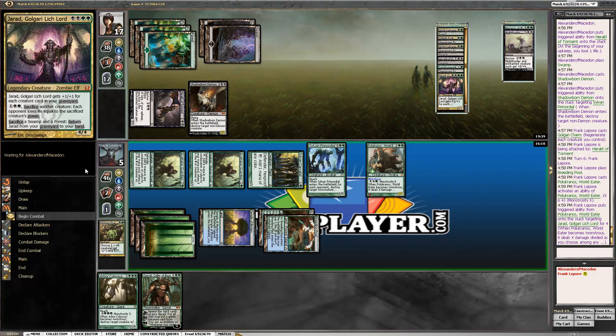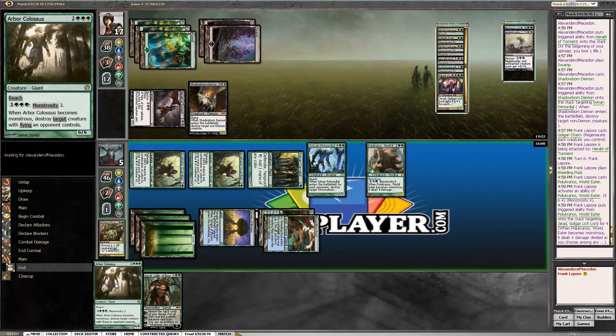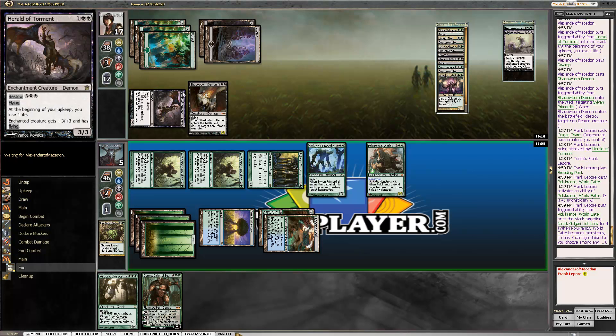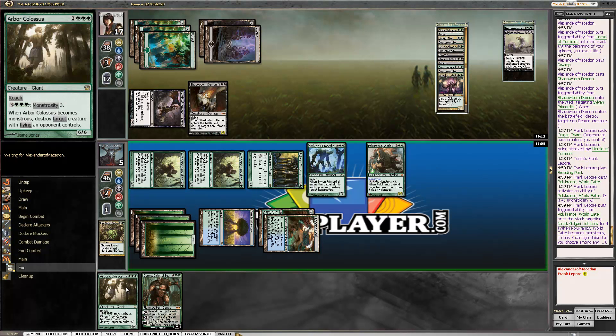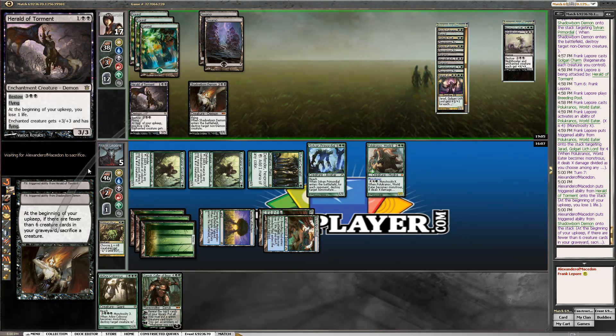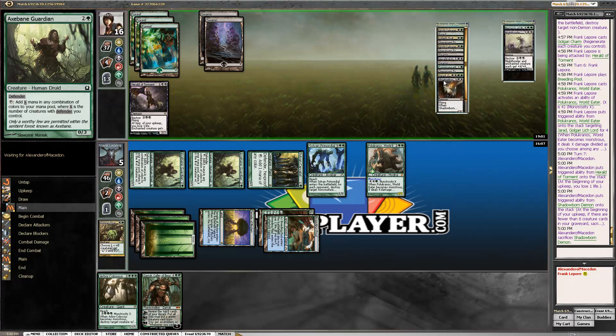I feel like this match is going to be close. We're not attacking here. He can bring it back but it's going to cost him. We have a lot of mana. It's a sack target — I think we're in really good shape. He sacks the demon overlord, and either way we can Arbor Colossus the other thing. Unless he has a second demon — then we're just dead. Let's see if he has it. He does not.